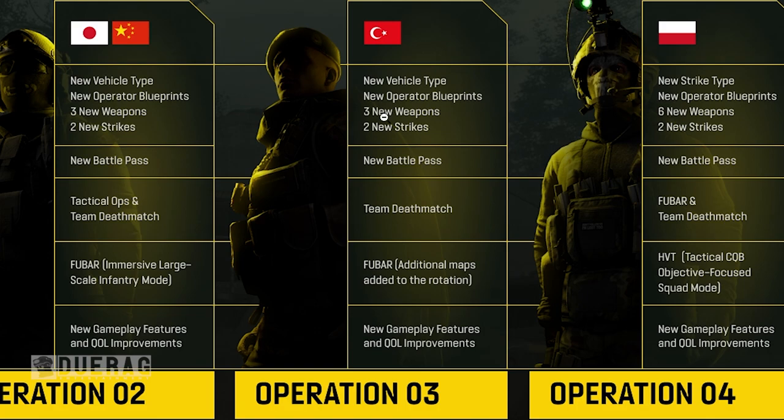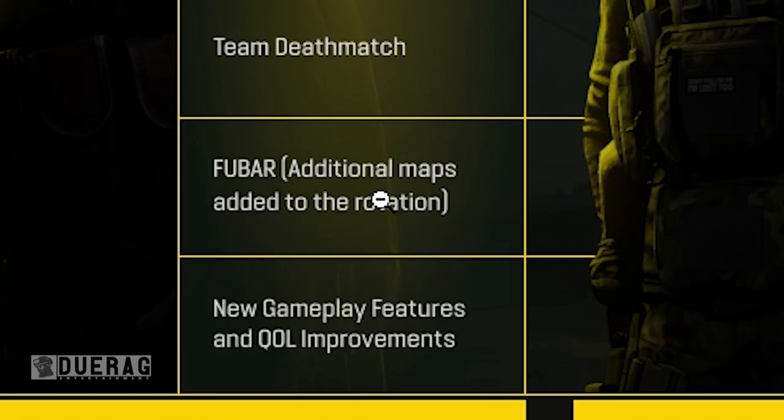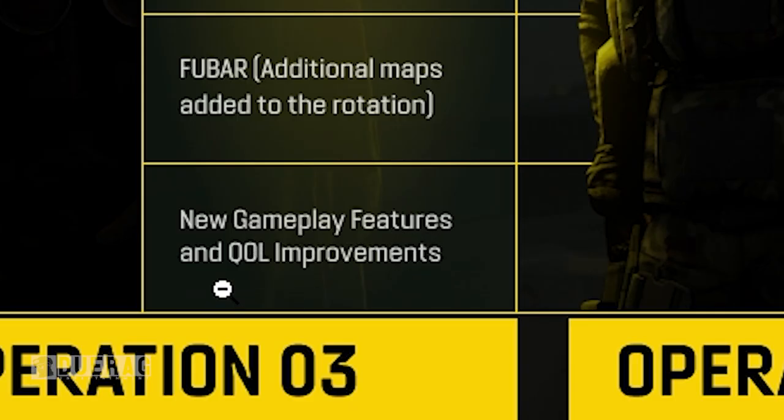There's a new vehicle type, new operator blueprints, three new weapons, two new strikes, a new battle pass, and a team deathmatch map. So we're getting two different maps for both modes. It also looks like they're going to be adding more maps to the FUBAR mode, though I have no idea how that game mode is going to play.